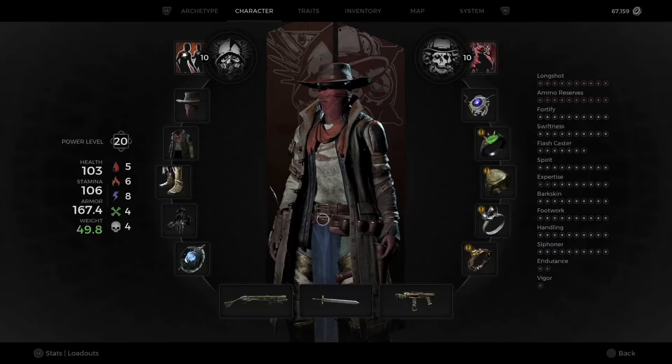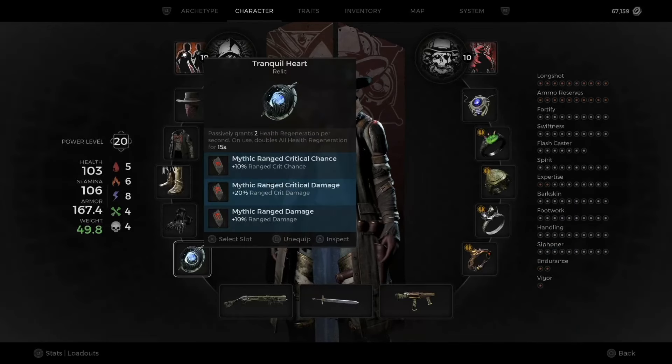The relic is straightforward. The relic fragments are what are always important — pretty much standard on Hugs builds. You've got Mythic Ranged Crit Chance, Mythic Ranged Crit Damage, and Mythic Ranged Damage just for straight-up shooting. This is a crit build — Hugs is all about crit damage.